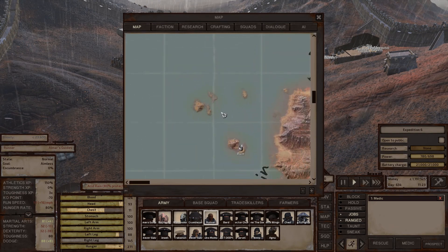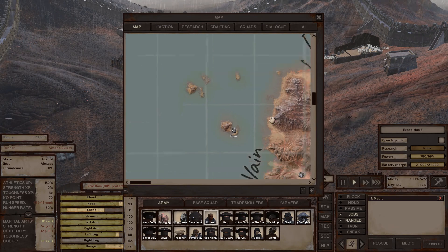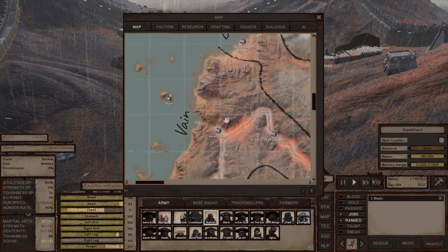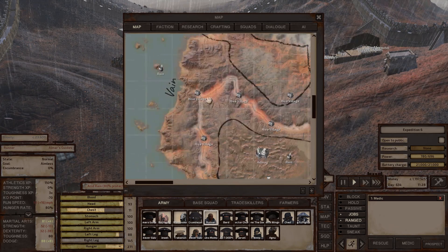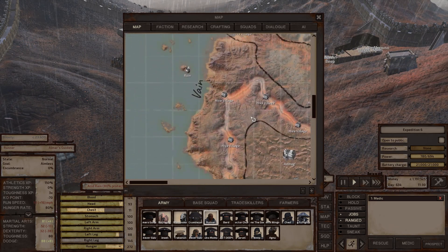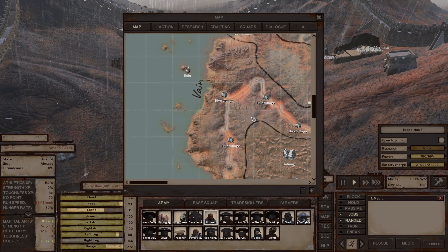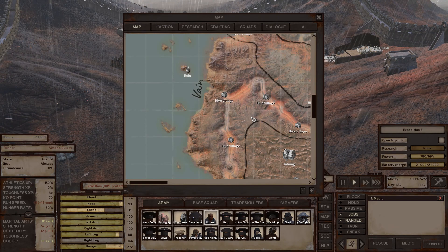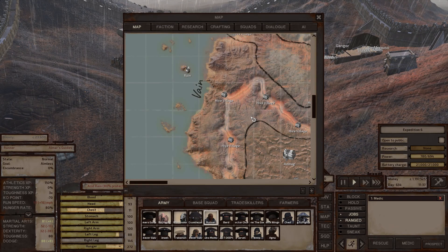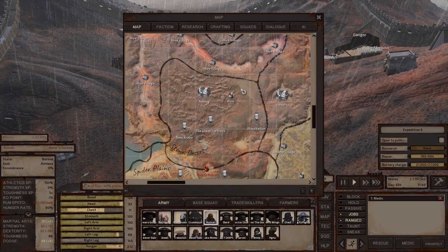The Western Hive main island is the headquarters of the Western Hive — where you'll find the Western Hive Queen. There's no good dialogue with the queen; everybody just freaks out about you being there. If you kill the Western Hive Queen, all the hive villages fall into turmoil and basically all the western hivers go crazy.